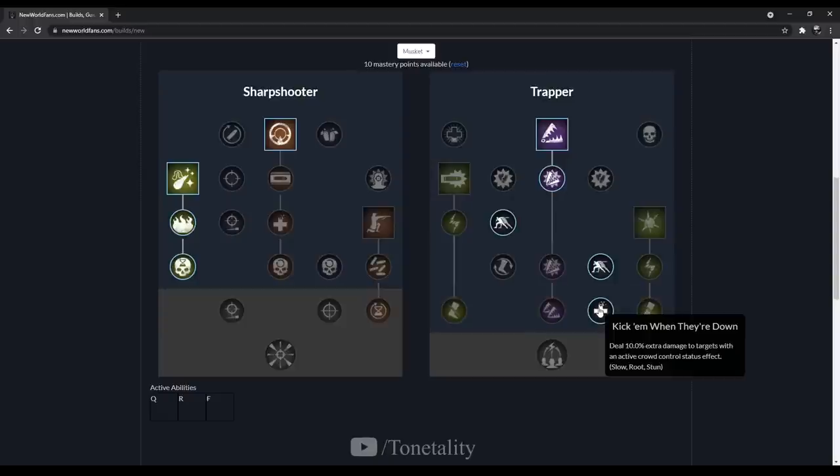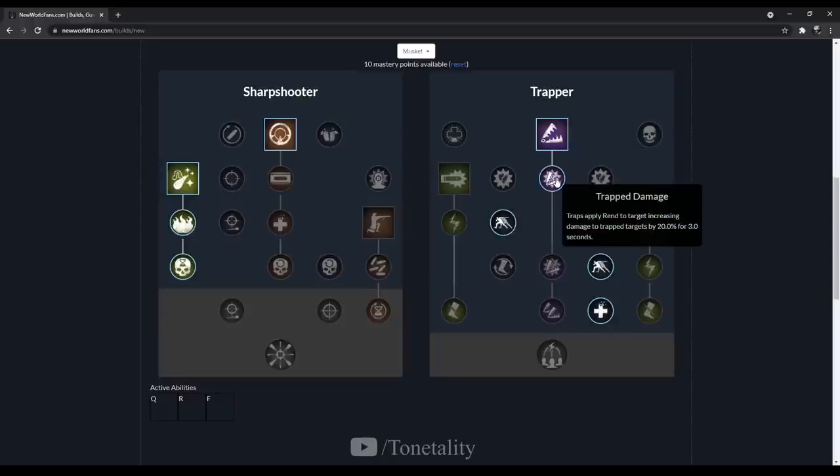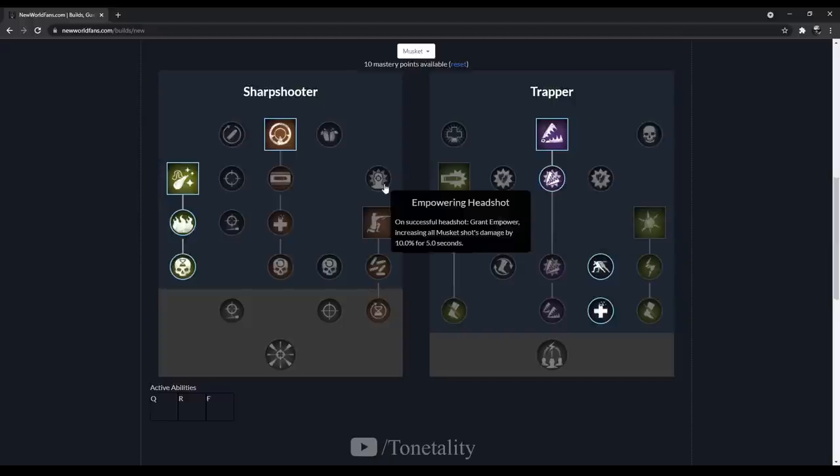Next we grab Kick Them When They're Down, which adds 10 extra damage to targets with an active crowd control status — a root, slow, or stun. Our trap is a root, and we already have something that applies a 20 damage increase, so this is going to make it a 30 damage increase. Then we move over to the Sharpshooter tree and pick up Empowering Headshot — on successful headshots, grant Empower, increasing all musket shot damage by 10%.